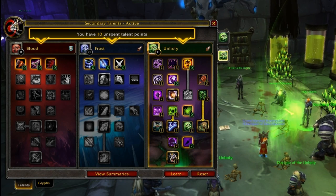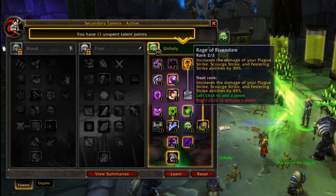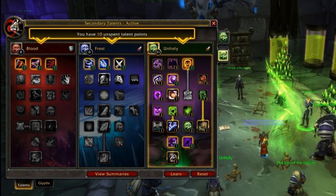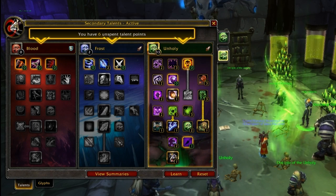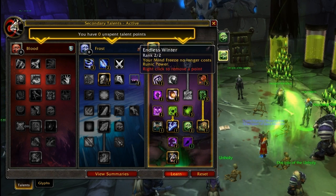If I were to go with Rage of Rivendare, I think I'd go 33 points in Unholy. Something like that would probably be the option. The standard is probably this, with your leftover talents going into Frost for Lichborn and Endless Winter.